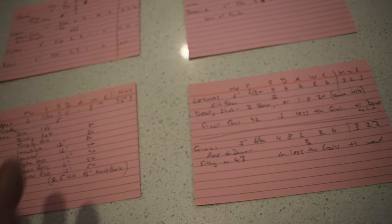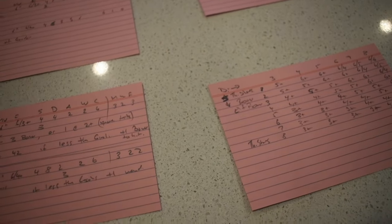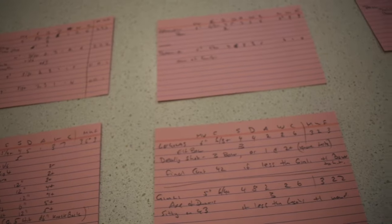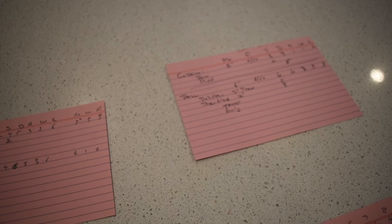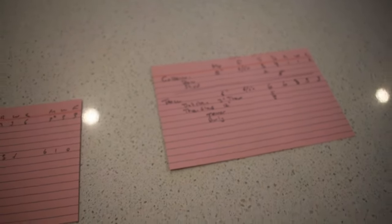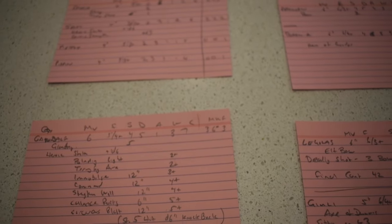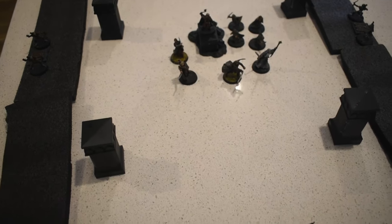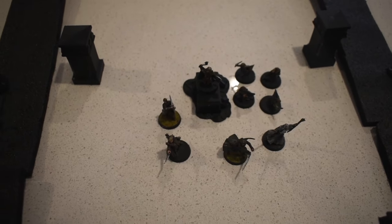This is a special scenario, completely different to a standard game — the goblins just don't ever stop. The basic initial rule is the Goblin Tide: they can just keep coming on, so when you knock one off they can come back on in the next movement phase. Victory conditions are simple: 10 combat rounds, and the heroes have to survive all 10 rounds.